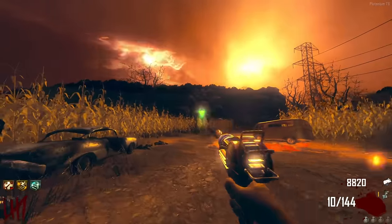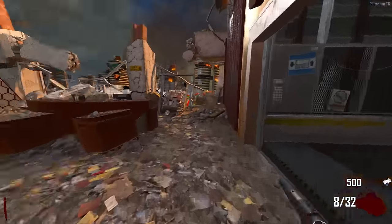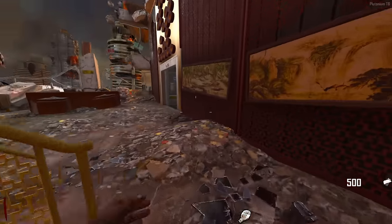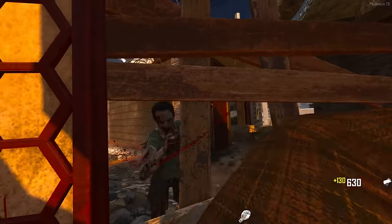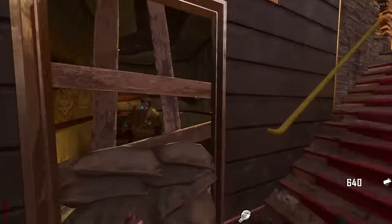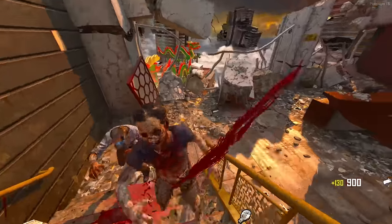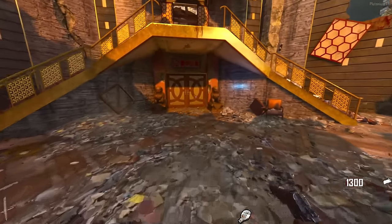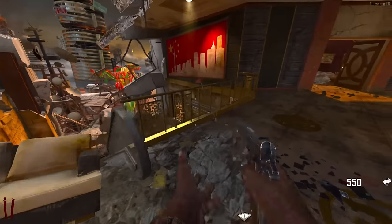With Transit Richtofen done, let's jump straight onto our next map - Die Rise. The Richtofen side for Die Rise is actually really easy, so I'm not even that worried. I could do this in my sleep. And of course we're playing as the Russman now - me and Russman go way back.